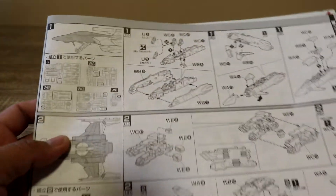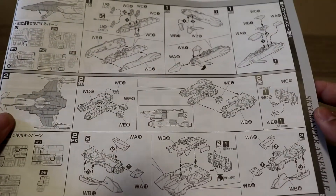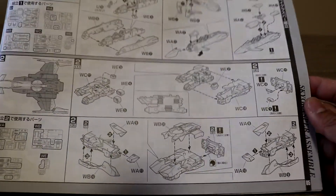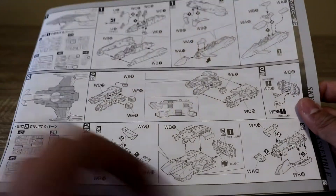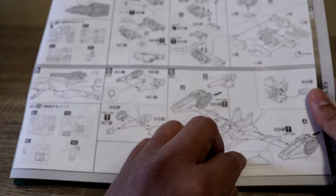Opening up the manual, it gives you the parts count and some artwork. It's a good manual because it tells you which plates you need to build each specific part. Just looking through it, the build doesn't look very complicated — it resembles a Master Grade and appears to be an easy build because the parts are so big.